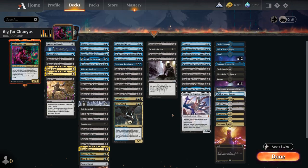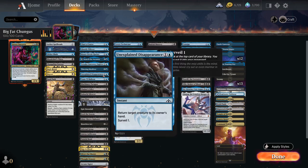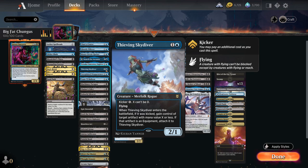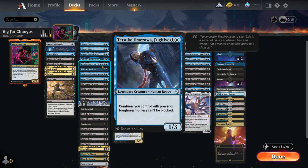We're looking at cards like Yonna Team Allison — whenever it attacks alone it can't be blocked, really powerful. Even stuff with flying is really good, like a 2/1 flyer. Thieving Skydiver can even steal something of your opponents'. Tetsuko Umizawa says creatures you control with power or toughness one can't be blocked — really handy.